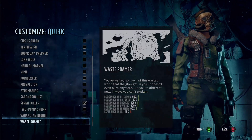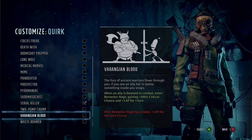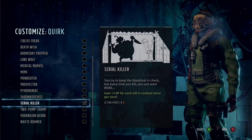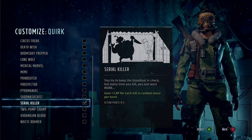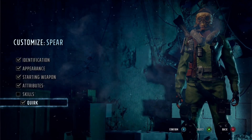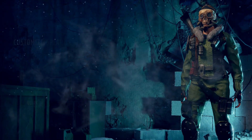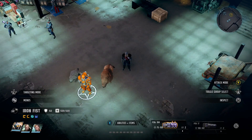Quirk-wise, we have teamed this up with Serial Killer. It's definitely not the only option, but when it comes to assault rifles I think it works so well — and the reason it works so well is the last perk you get from the assault rifle skill tree, which we'll look at now.